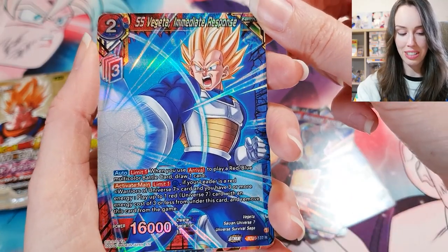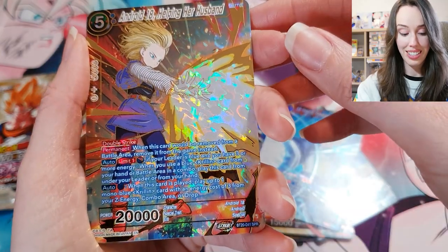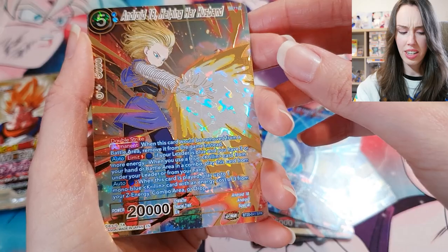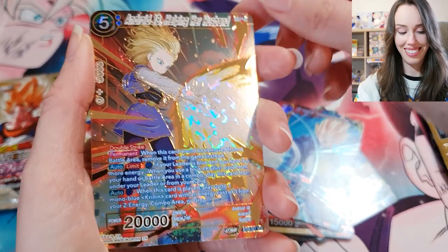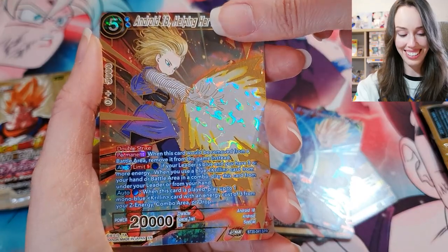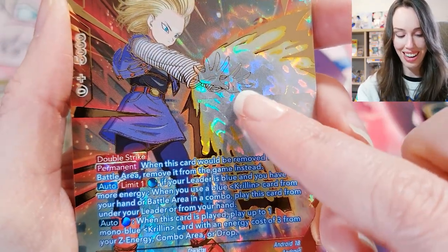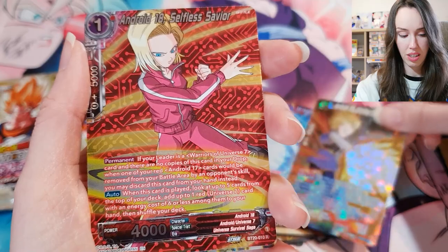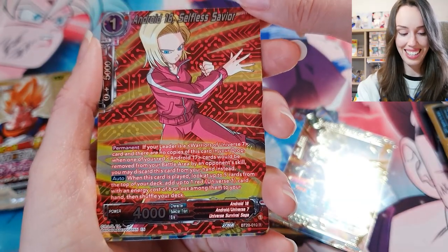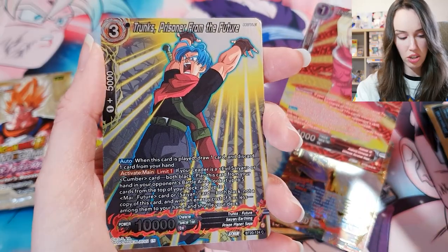Android 18, Helping Her Husband. SPR — sick, that's epic. I love that the only color on her hands is actually that gold foiling outline — that looks really, really awesome. We got Android 18 again, Selfless Savior. Trunks, Prisoner from the Future — that looks sick too.